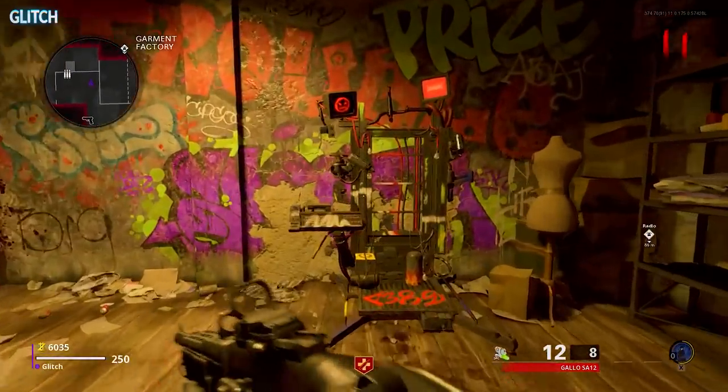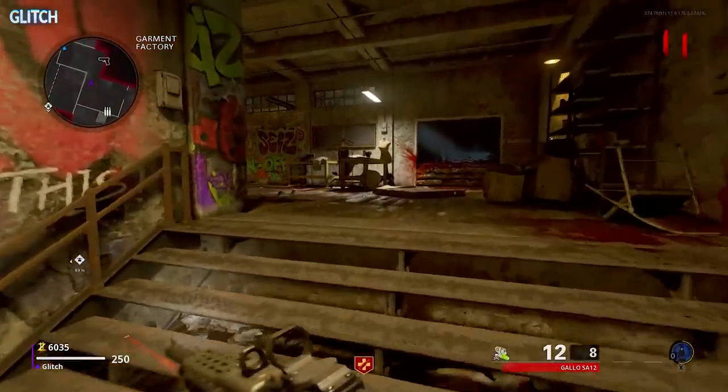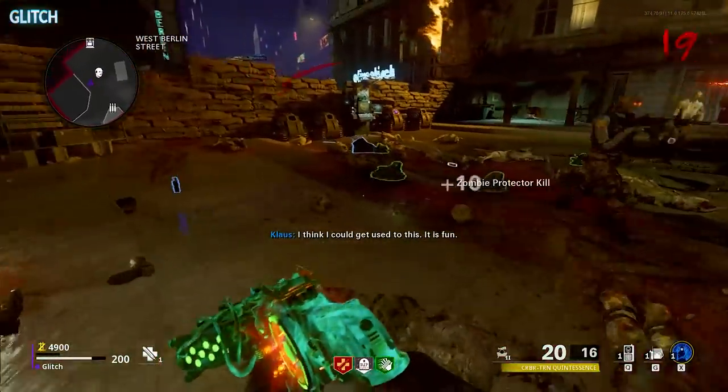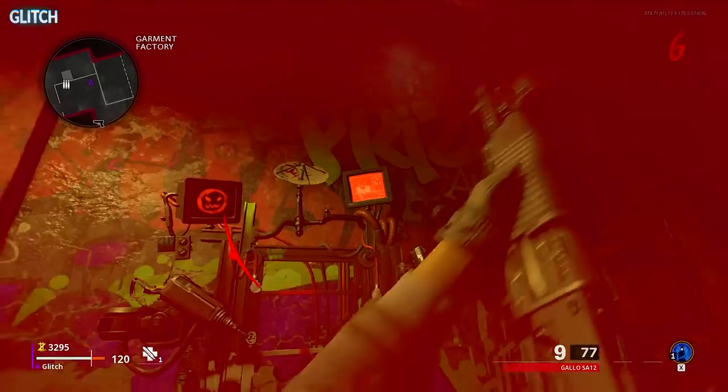From there, head to the Garment Factory area in the Korber building and interact with this upgrade station to place the dish. You now need to call in Klaus and allow him to get roughly 20-30 kills. An easy way to know if he's gotten the correct amount is by looking at the top right screen on the upgrade station.